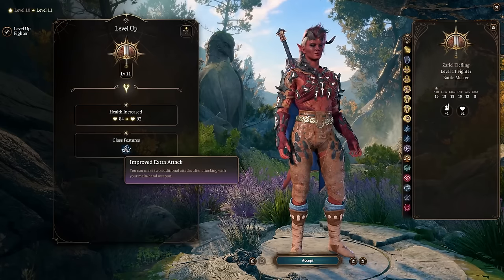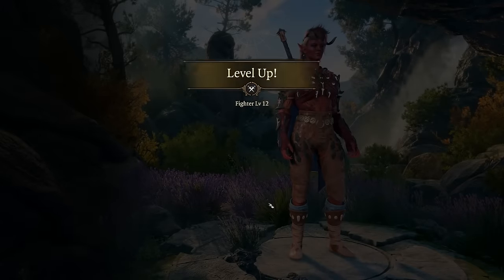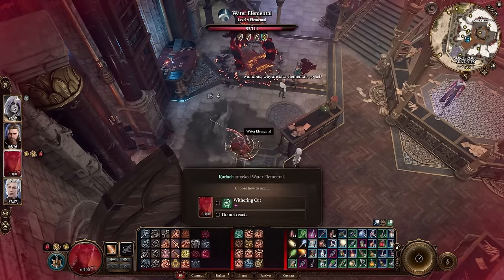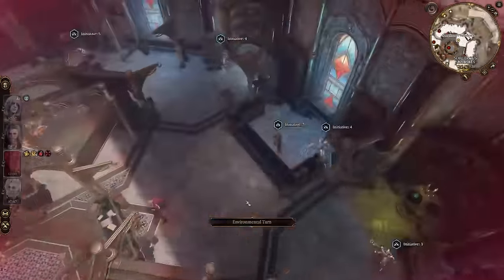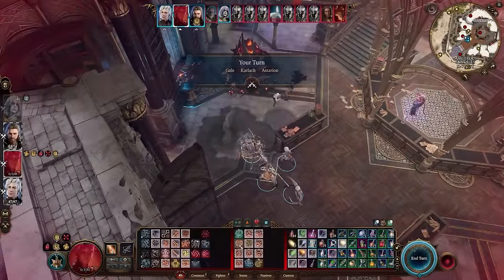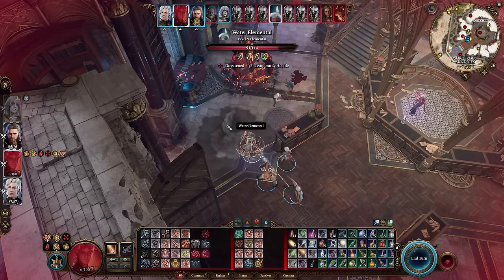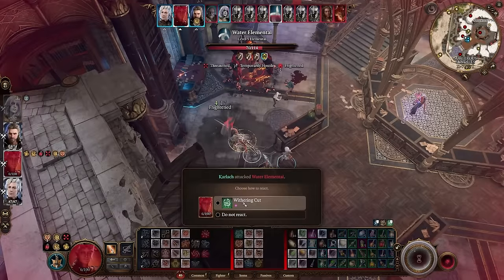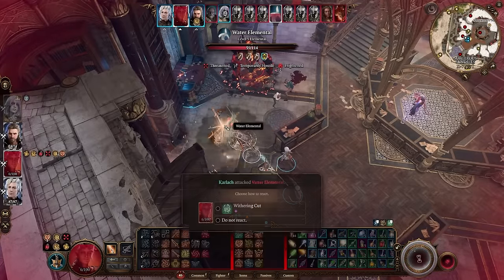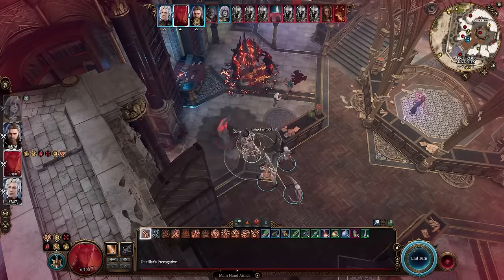Karlach needs to be at least level 12. Use a Haste scroll, a Blood Elixir, and Action Surge for a total of 10 attacks. Cast Death Ward on her before the fight, and after using your action points, either have a party member knock her down or use a weapon like Nyrulna with an AOE to down herself on the last attack. She will get up again with only 1 HP, but since it's still her turn and all her actions are back, you can just carry on attacking the enemies. Each party member can cast Death Ward on her after she stands back up, and you can easily get up to 50 attacks.